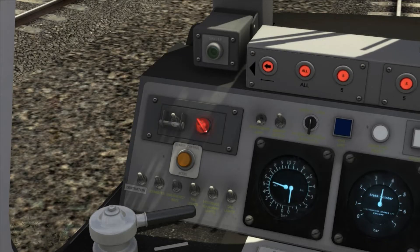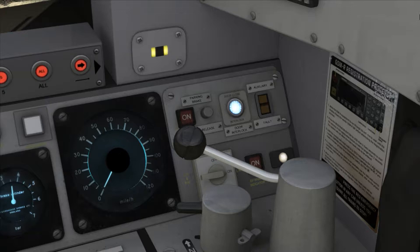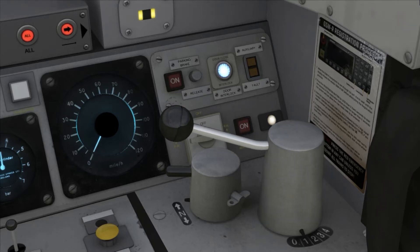Another major thing of note is that when this pack is applied, the handbrake and driver reminder appliance are switched on by default, so you will need to disengage those accordingly with the Y and slash buttons respectively. If you try to apply power with the handbrake applied, an alarm will sound.